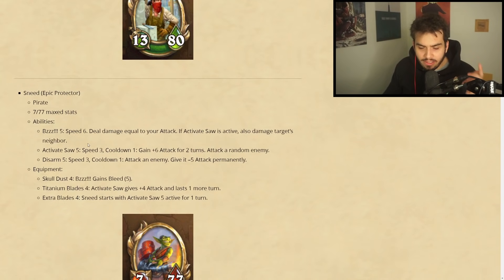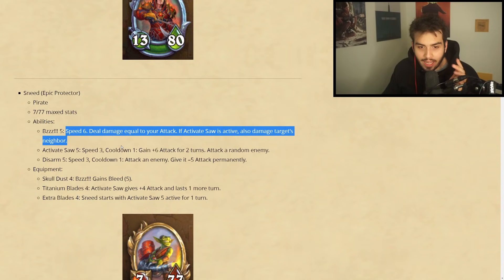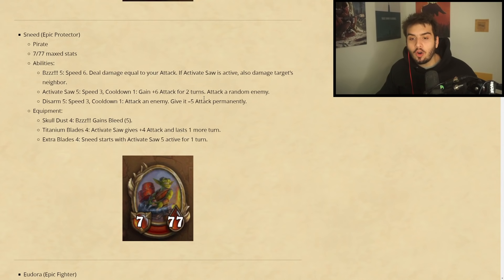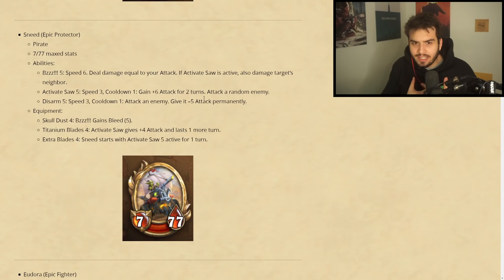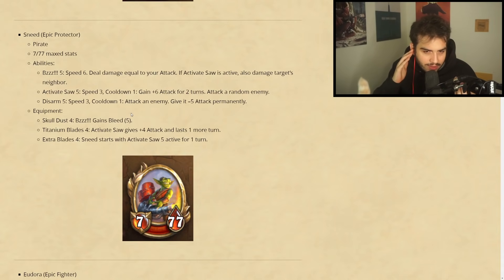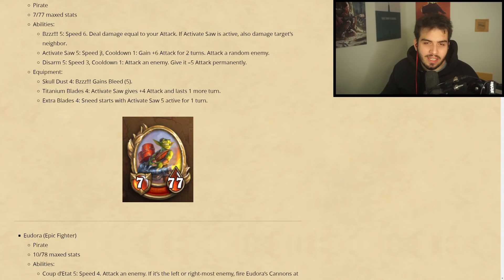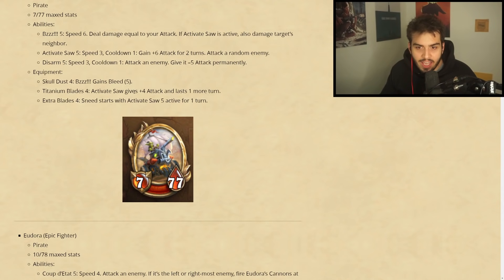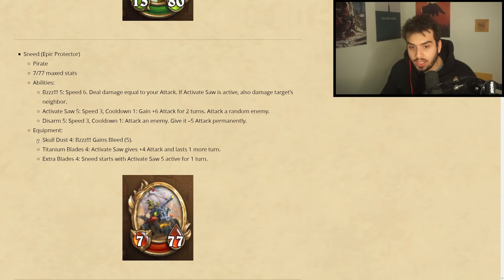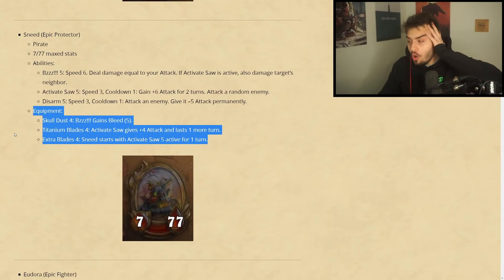Generally speaking, if you have one pirate and Edwin you'll just be so fast. Disarm: speed three, cooldown one — attack an enemy, give it minus five attack permanently. This works really well against someone like Samuro who's going to gain a lot of attack. He is really fast if you have Edwin in the middle. Equipment: Buzz gains five bleed — five damage every single turn. Titanium Blades: Activate Saw gives plus four attack and lasts one extra turn. Extra Blades: starts with Activate Saw active for turn one. Oh my god, Sneed's looks so freaking good. The pirates we've seen so far look really strong.